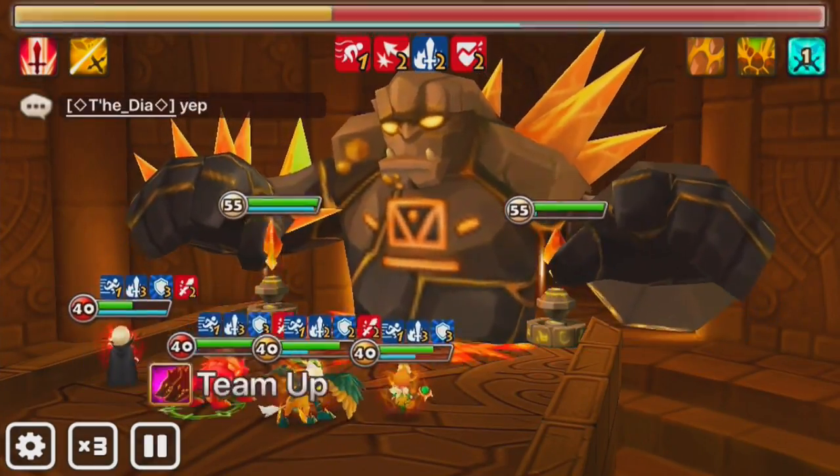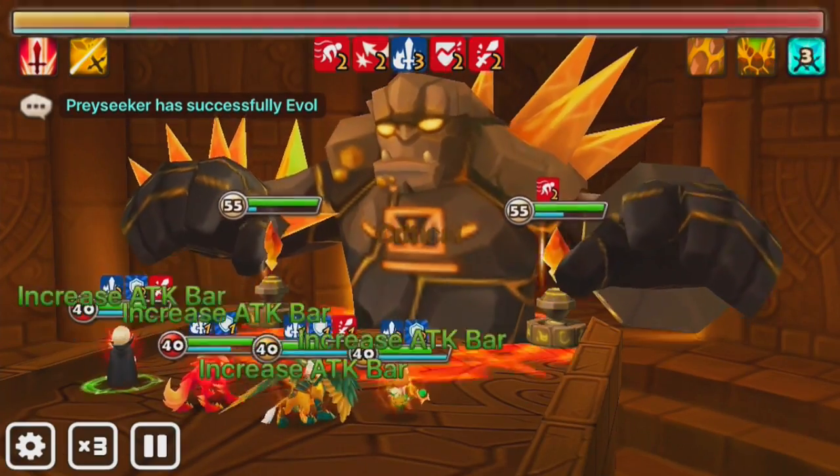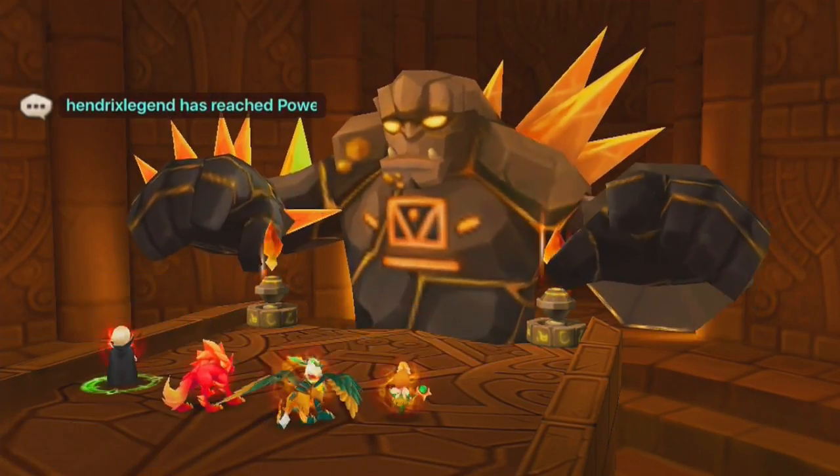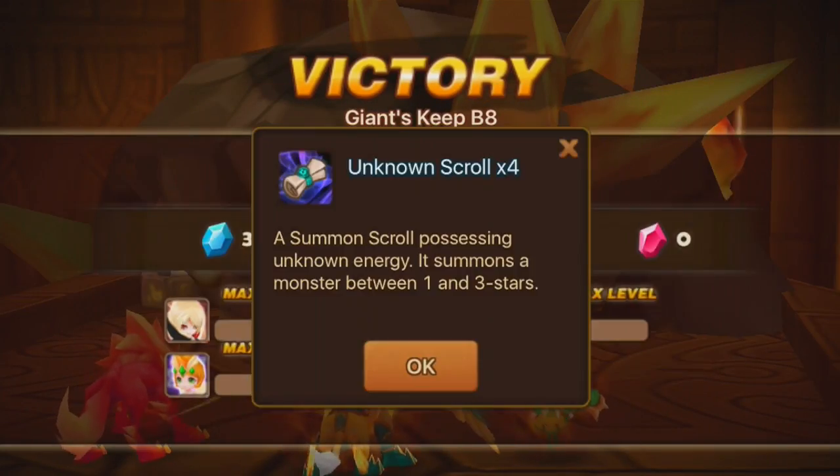If you don't have Belladeon but you have Amin, you can use Amin with Veramos, and then round out the team with Shannon, Bernard, and either Cilia or whatever else you have available.